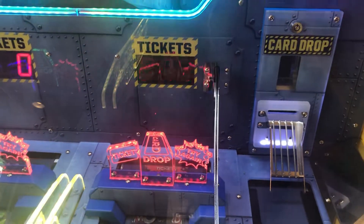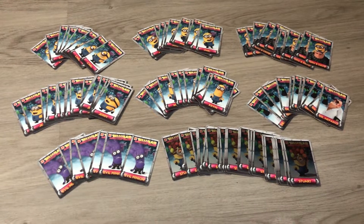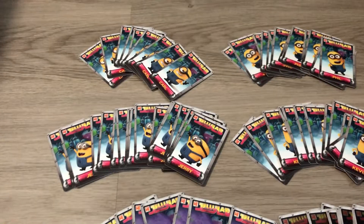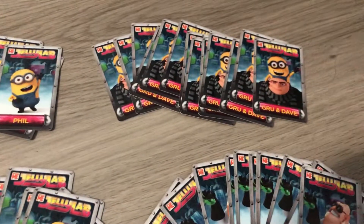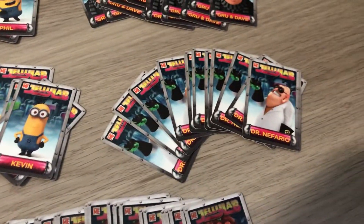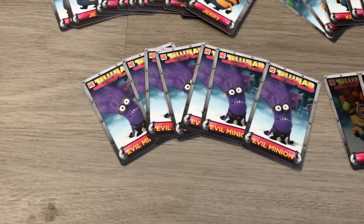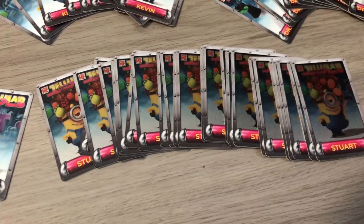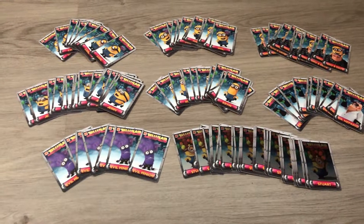This is absolutely insane. So we're back from the arcade and we did really well — we cleaned out the entire right side. In addition to that, I played a little bit off camera to get some practice and got a lot of cards on the left side as well. Overall we got: 9 Carl, 13 Phil, 13 Gru, 19 Jerry, 13 Kevin, 13 Dr. Nefario, 7 Evil Minions — which are the rare cards. And we got 24 Stewards. We did really well. Thank you so much for watching — we'll see you again next time!